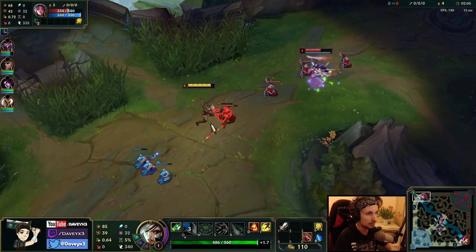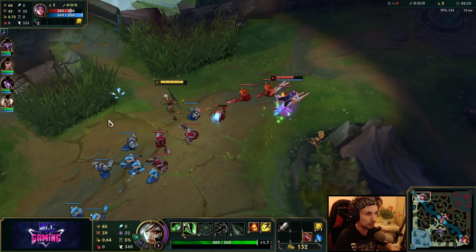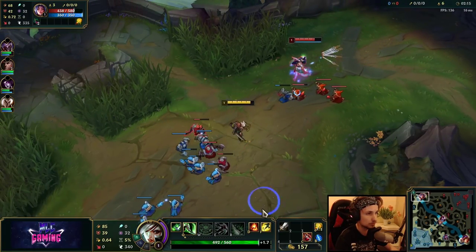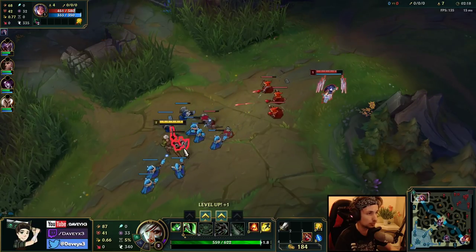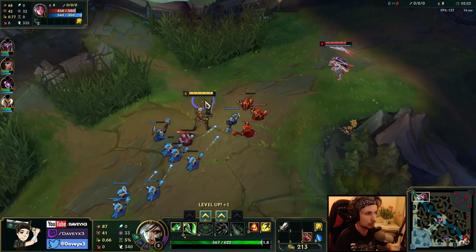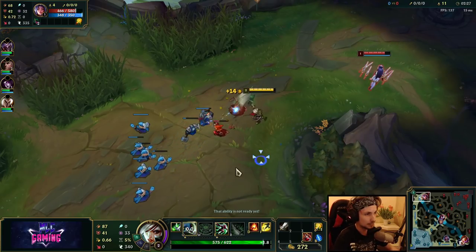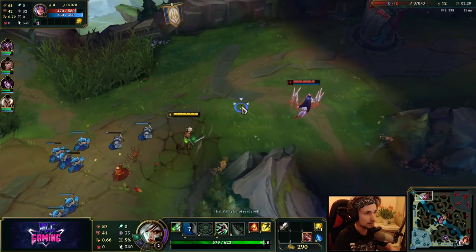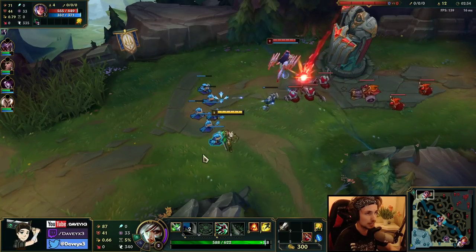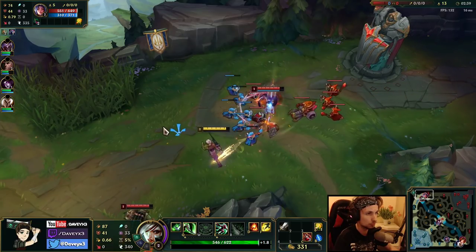Riven actually has a much better level 1 than Irelia at level 1, unless she gets the 5 stacks. If you play well at level 1 and kind of push it in, she doesn't really get the 5 stacks off. As long as Irelia doesn't get the 5 stacks, technically you're winning this matchup. But you do have to be really careful around level 3, because she can all-in you very easily with the passive and the stuns.